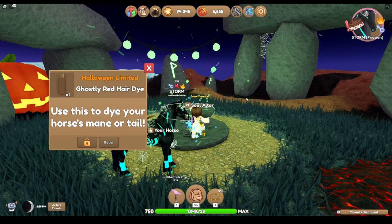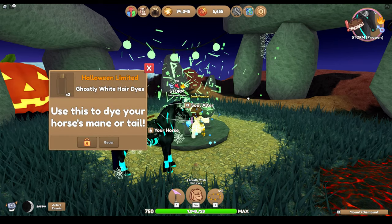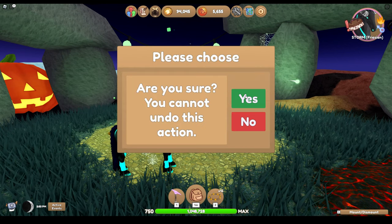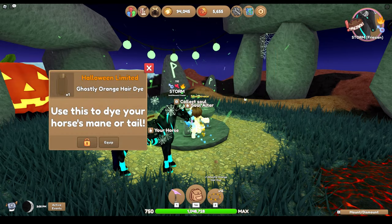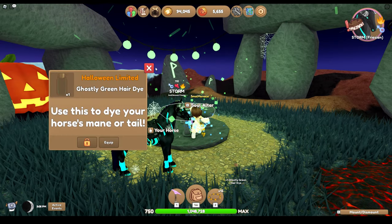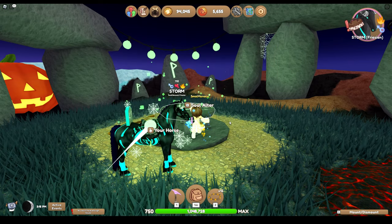I got a ghostly red hair dye — got one of those. Oh, I got ghostly white hair dye again, so two of them now. This costs 150 souls each try. Ghostly orange — only got one. Ghostly green — got one. I don't know how many more I've got to go. Nope, that's it!